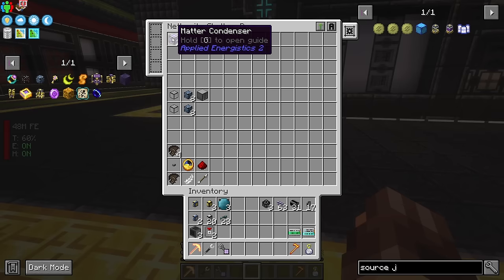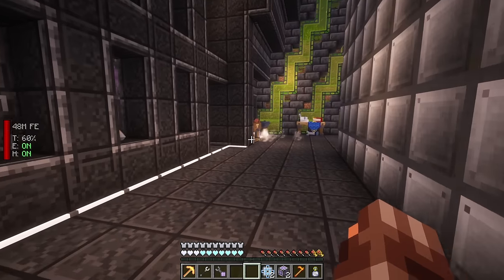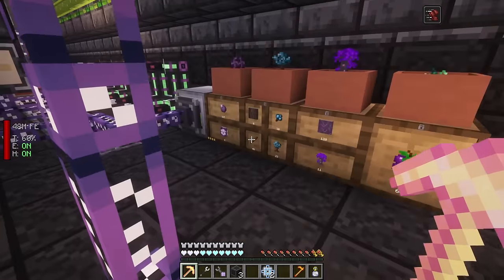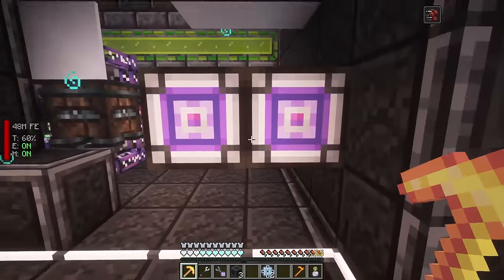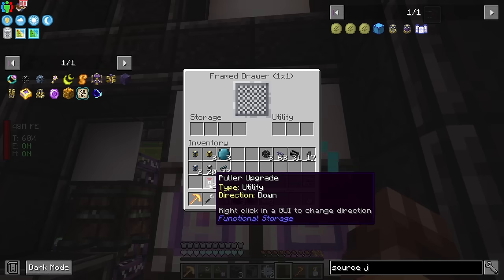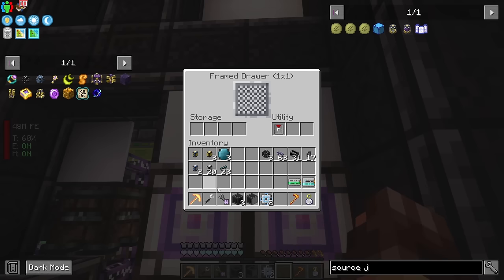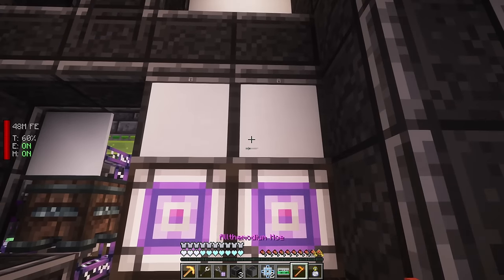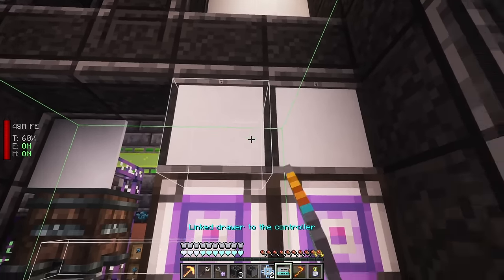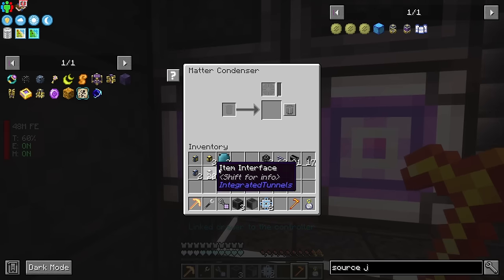The first thing we're going to automate is the matter condensers. These produce two different items - I think they're called matter balls, and then there are singularities. The singularities are what we need to set up our quantum rings. I'm placing them down and I have a controller nearby, so I can hook this up really easily. I'll put down some drawers to pull the items these produce. Setting up the polar upgrades and locking the drawers, then linking them up to the controller.